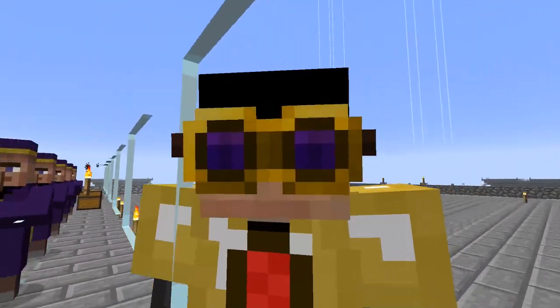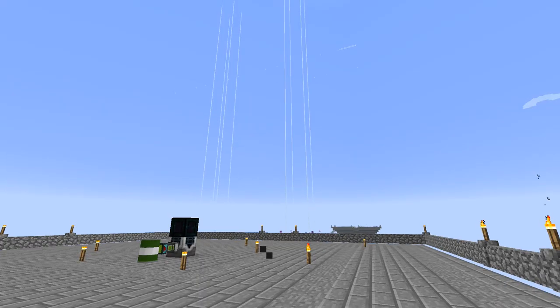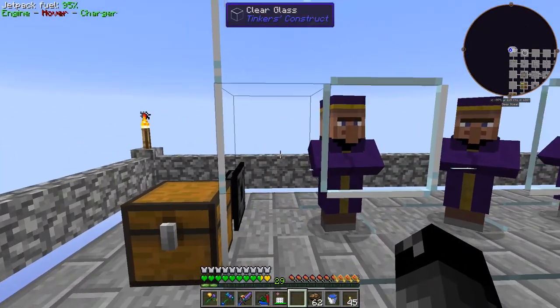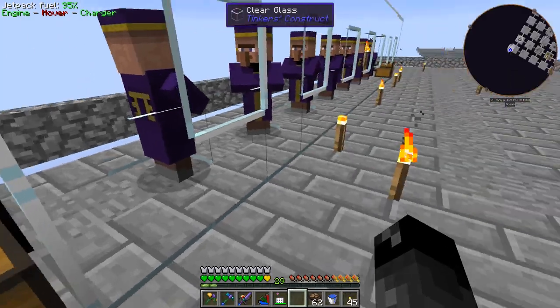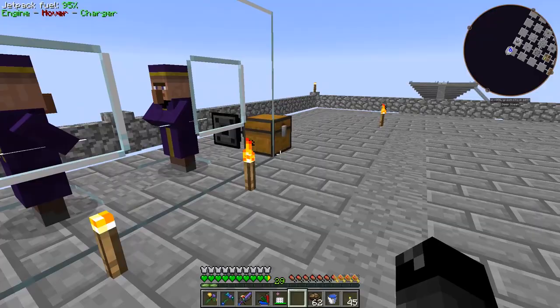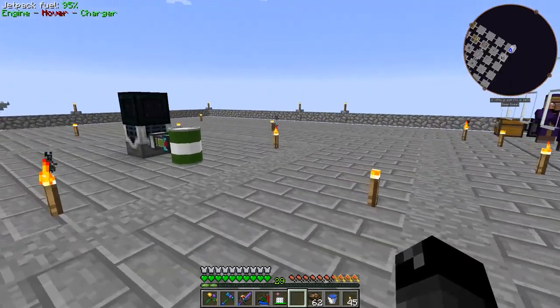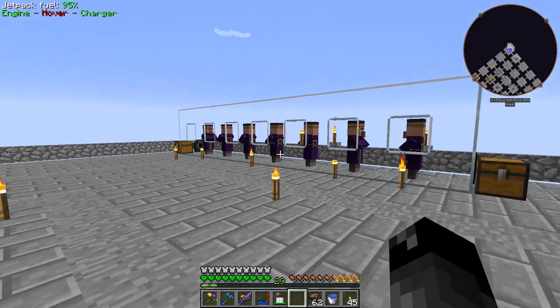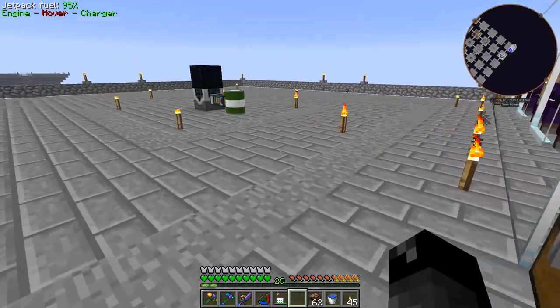Welcome back to another episode. I was just checking out our villagers in their trading booths, checking the stock of emeralds these guys are producing. We've got close to a stack just by having these villagers here, and we're automatically picking up the emeralds they drop with these transfer nodes.